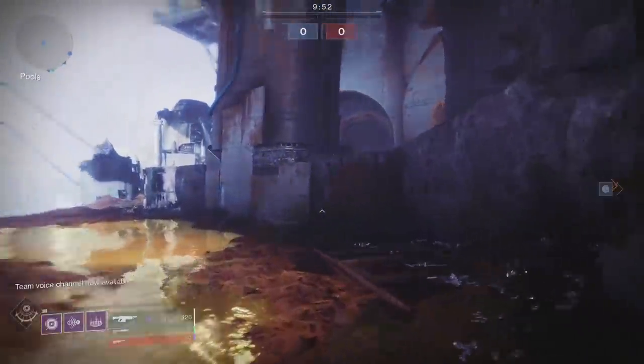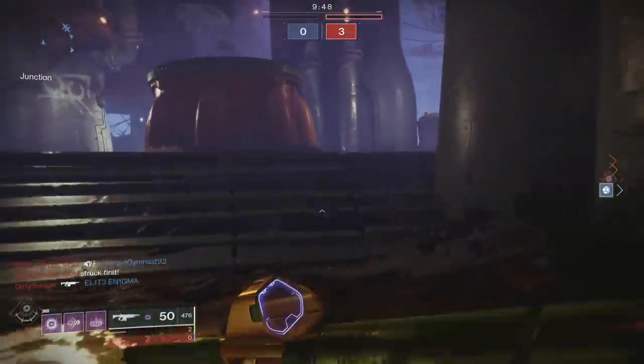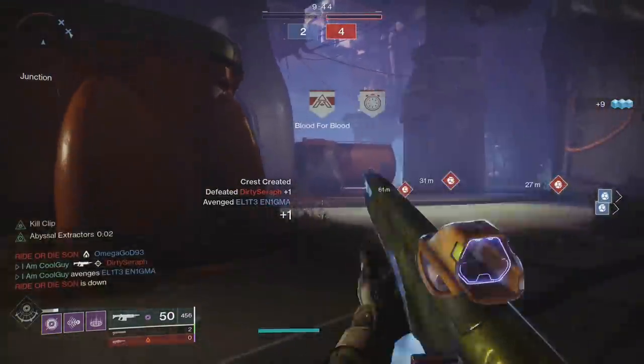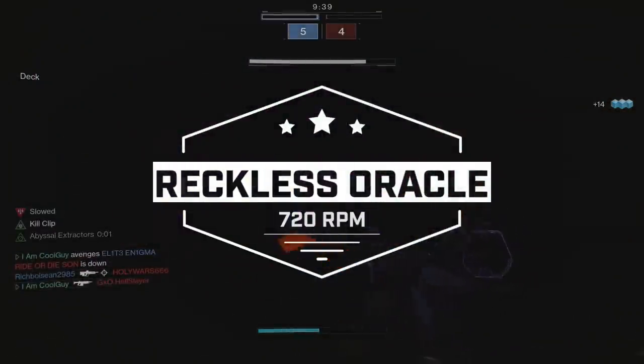Hello everyone, I'm CoolGuy, welcome back. This season's Garden of Salvation raid has done a couple things right as far as weapon perks. They are condensed, meaning that you have a better shot at getting a well-rolled usable weapon when they drop. Today I want to go in-depth on the raid 720rpm auto-rifle Reckless Oracle, and I really wanted to dig into this one.